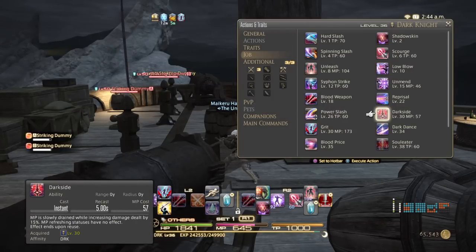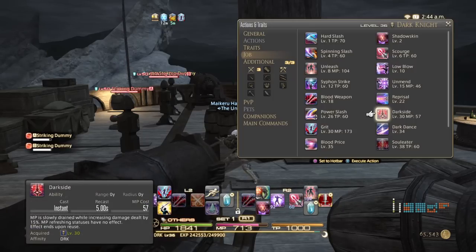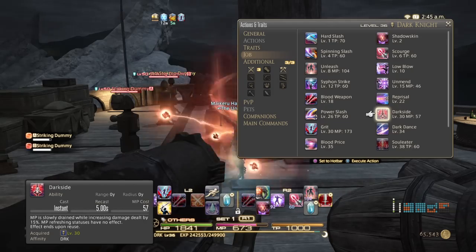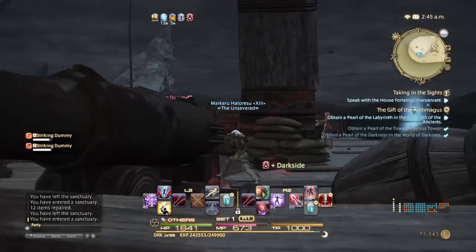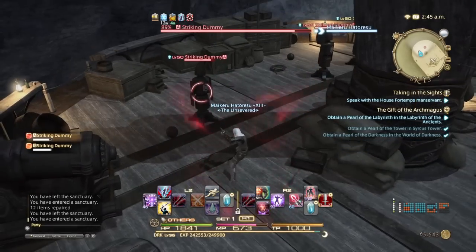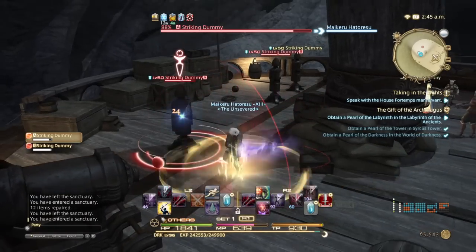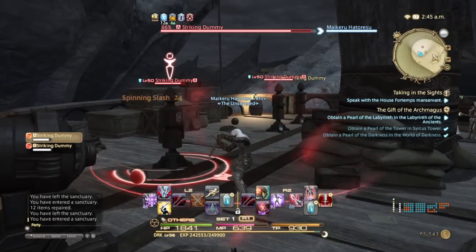The second stance is Dark Side. You'll actually get Dark Side after you do your first level 30 quest as a Dark Knight — make sure you keep that in mind. After you unlock Dark Knight, there's a level 30 quest available immediately, because the class does start at level 30. Dark Side is basically your DPS mode, or if this were a Paladin it would be your Sword Oath. It doesn't really boost your attack power much, however it does drain your MP.